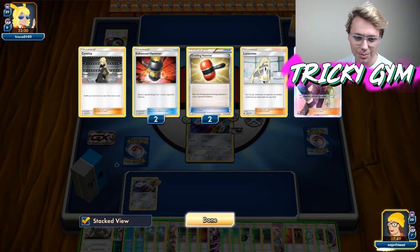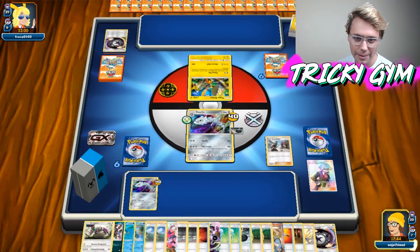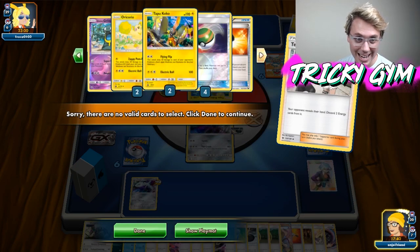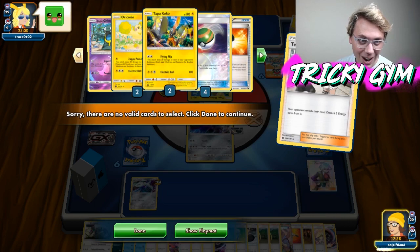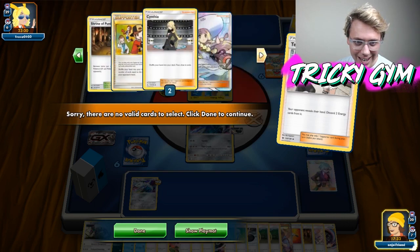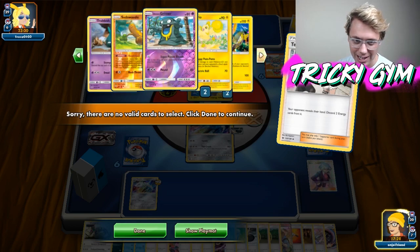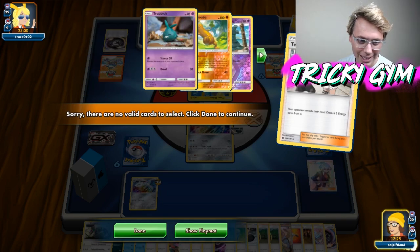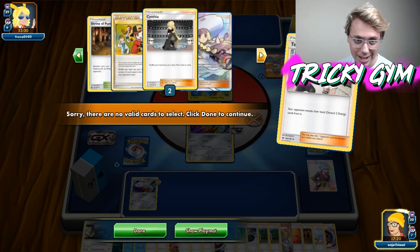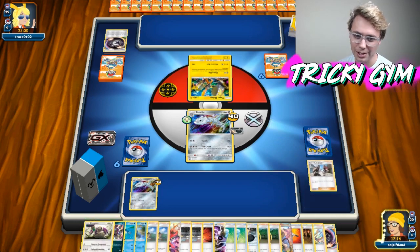Let's see my discard pile — it's got some stuff in it. Where is the Team Skull Grunt? There are no valid cards to select — my opponent has no energy in their hand. Oh my gosh, what in the world are they playing? How do they have a hand this big with no energy? I get to take a nice little look at their deck. They were not going to be able to do anything to me. We are just past city over here. They've got Shrines, Copycats, Cynthias — we're just passing.